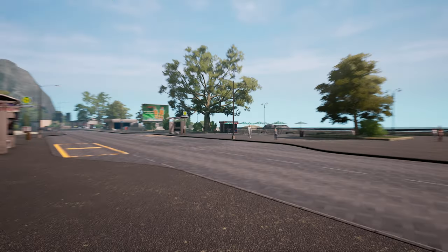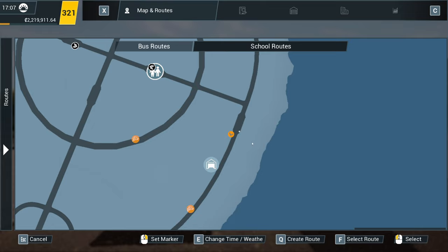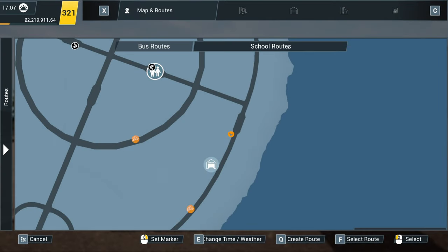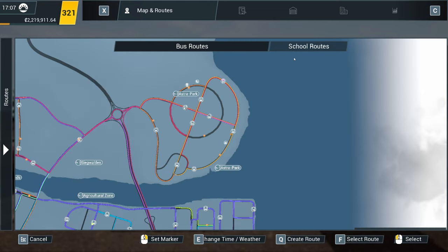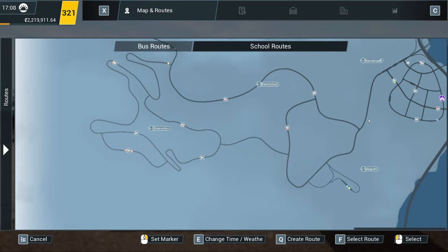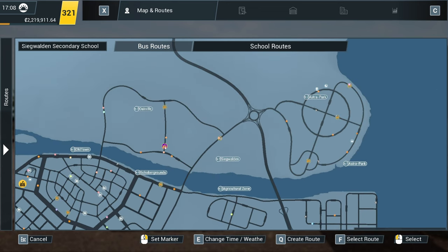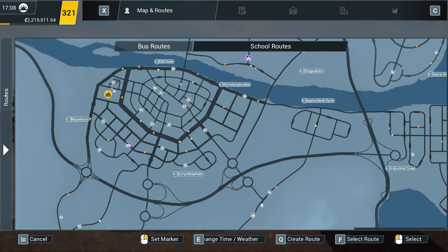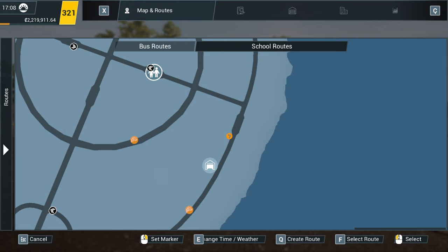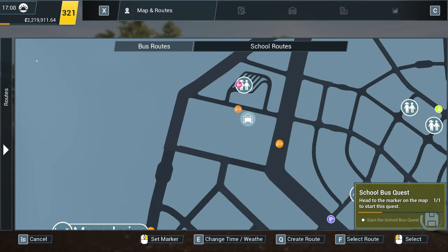Now, we're going to have a slightly different approach. I can't remember how we did it before — school routes, do we get like a mission? Is it something that we press to start? Have we just got one school? Two schools. Three schools on the map extension there. Four schools. Surely there's a way to start the missions. Quest log — ah, there we go. Head to the marker on the map to start the quest. That's the one.